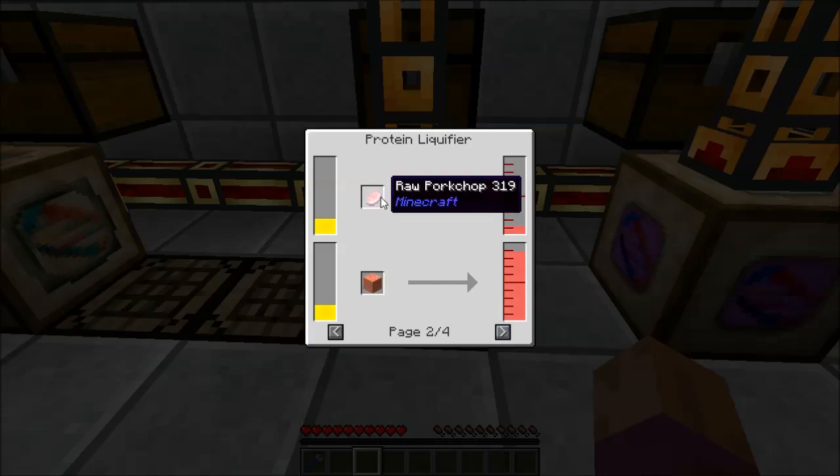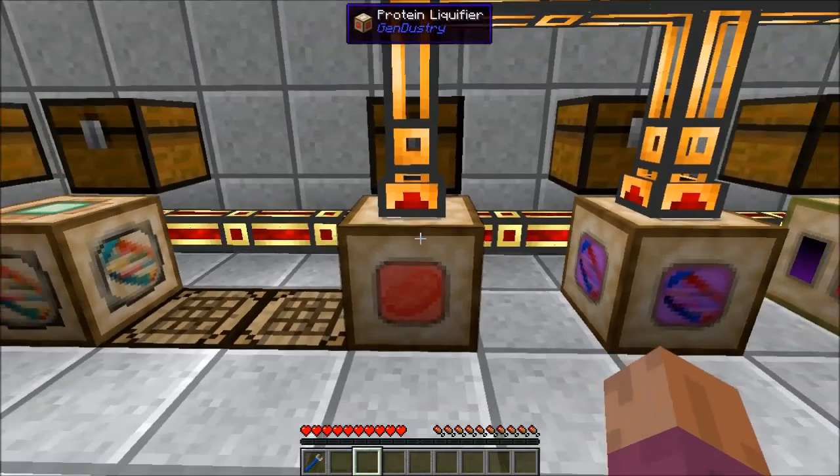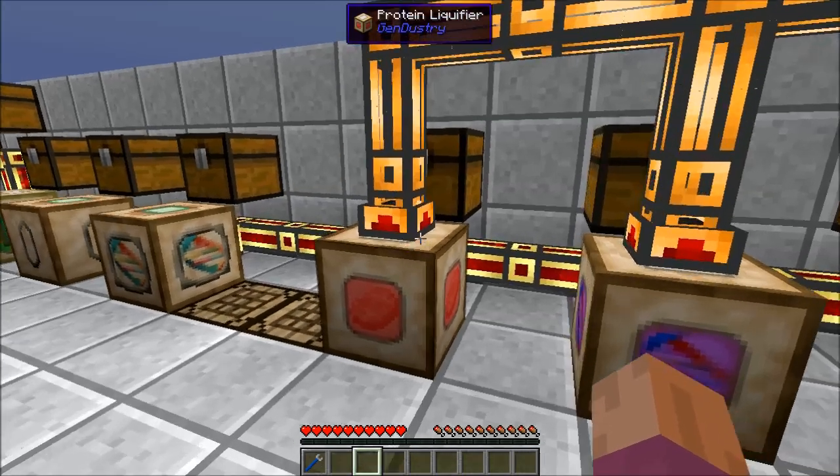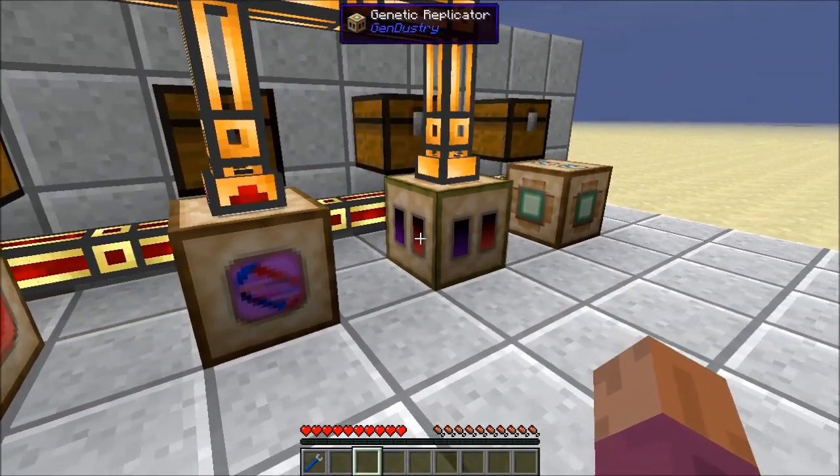I would recommend using raw pork chops — they give you 500 millibuckets, basically half a bucket. Unless you have Mine Factory Reloaded, in which case you can send it raw meat blocks and get 4,500 millibuckets, almost five buckets, which is exactly how much you're going to need. Raw beef gives you about 450 millibuckets, not too bad. If you have Mine Factory Reloaded, you can use some of those items to get the protein out of it. Once you do that, it can be pumped out however you want — I'm using Thermal Expansion Fluiducts for this — and then put into your Genetic Replicator.